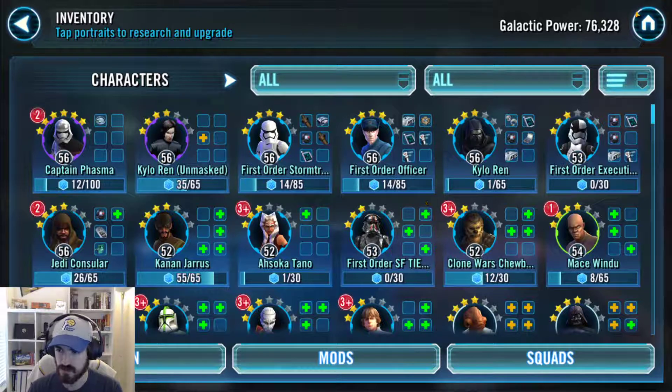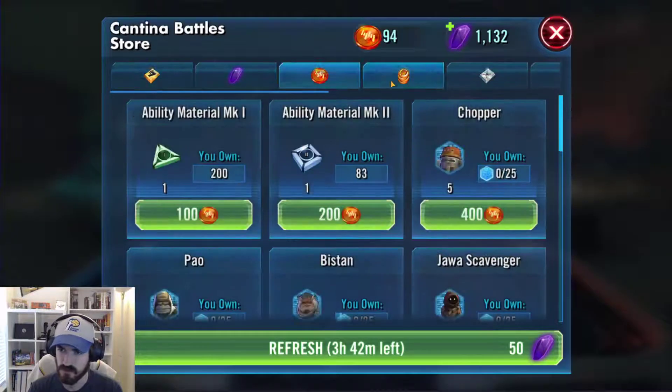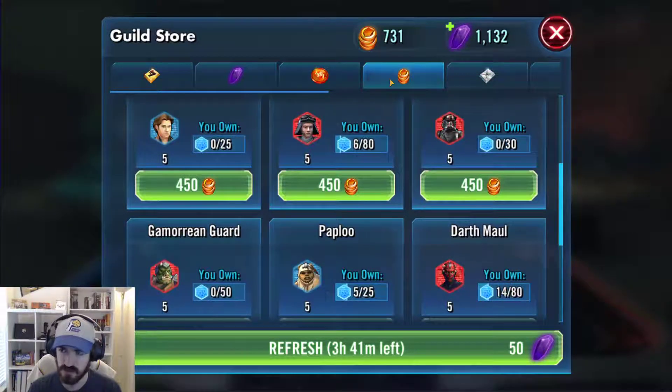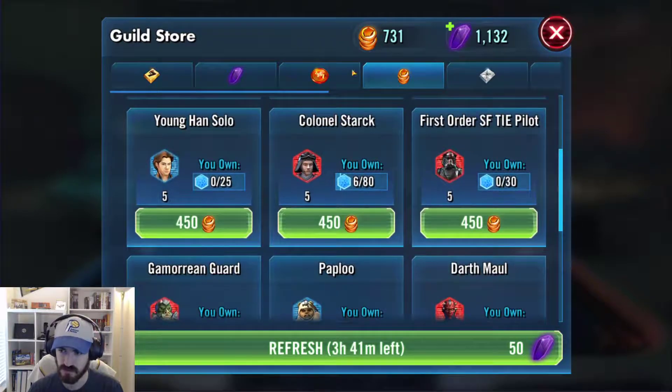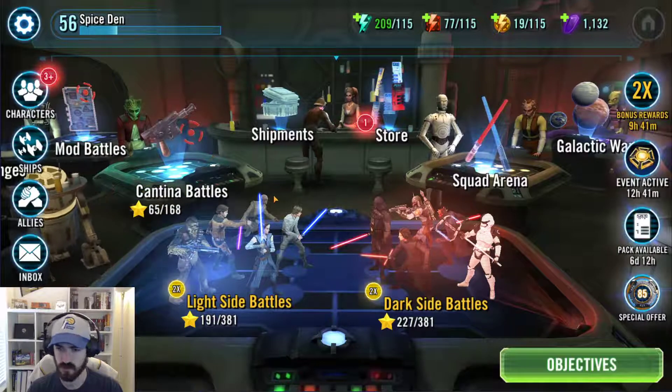Special Forces TIE Fighter Pilot is at 3 stars and comes out of the guild store currency — 450 for 5 shards. I'm going to stockpile what I have so I have enough to buy his ship, because his ship will appear in the store once I hit level 60. So we'll want his ship as well. He's not part of the Finalizer unlock fleet but he'll still be important, giving us 2 First Order ships.